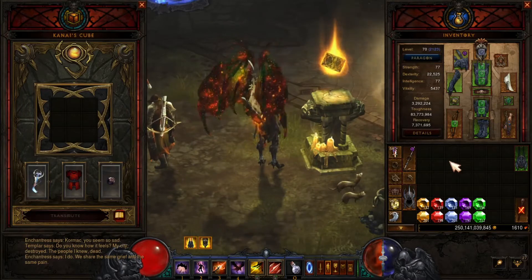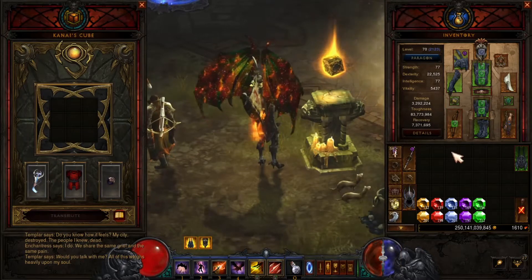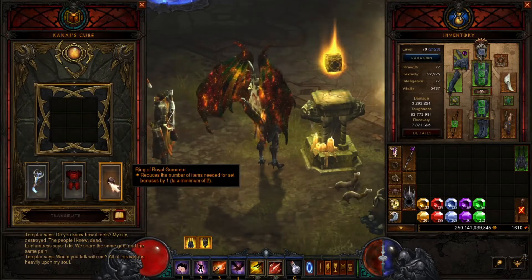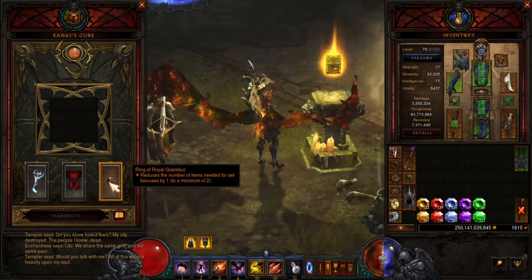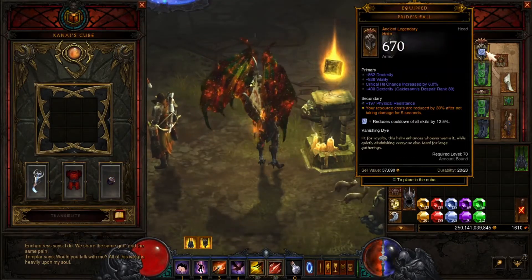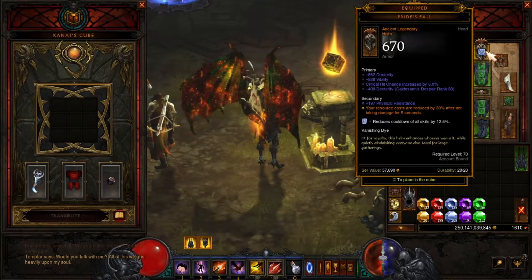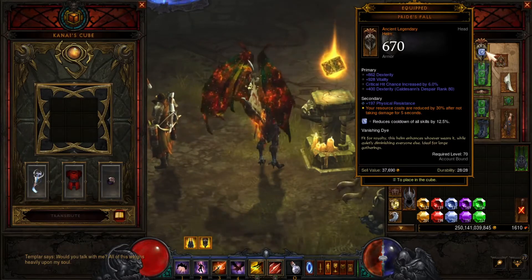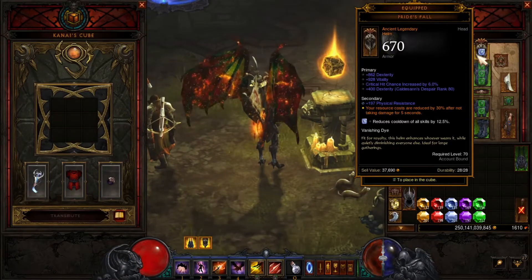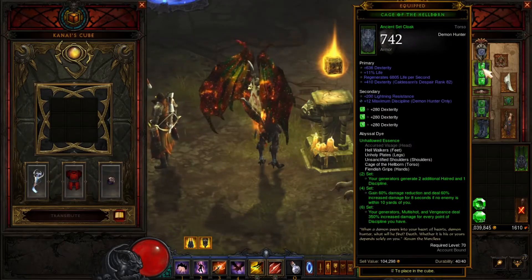If you want to make her quicker, you can — you just have to change a gem. Let's take a look at the cube. Of course we got Dawn, I got Cinder Coat, and of course the Ring of Royal Grandeur to reduce the number of items, because I want to wear my Pride's Fall. You can get this out of bounties, and hopefully you'll get an ancient with a socket. It took me a while to find one, but I finally got one. I'd love to have the primal but I didn't get one. That goes really well with my Cinder Coat and my standard set.